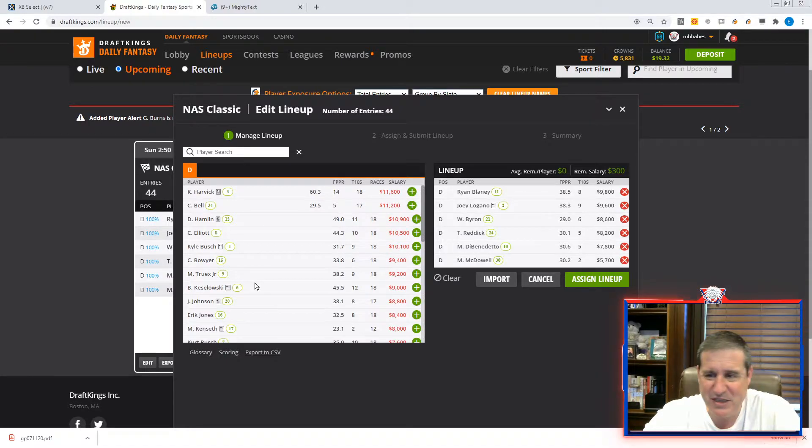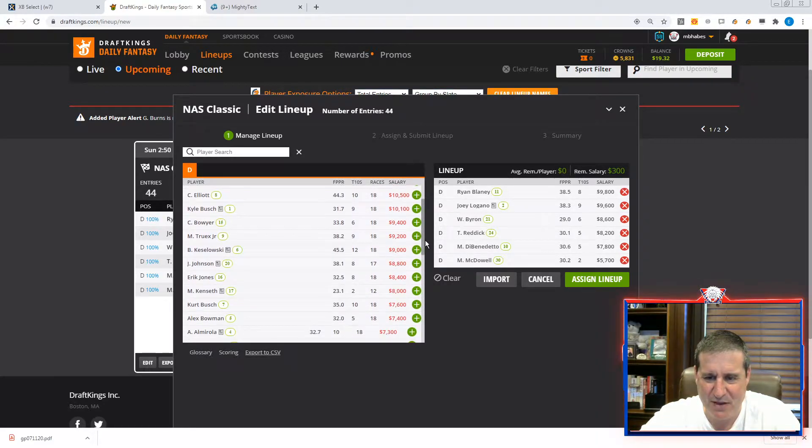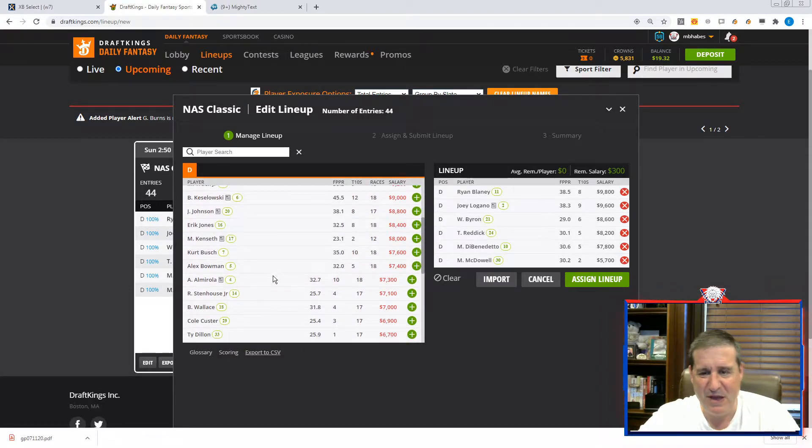Truex is going to go in my chalky bucket that I won't really pair with other chalky guys. Similarly, Keselowski is kind of a steady guy but probably a little too owned. The two guys I'm interested in near the front as potential dominators at low ownership are Bowman and Almirola — they're both really cheap, and I've seen flashes of both of them over the last month or two where they get to the front, show green-light speed, and lead a bunch of laps.